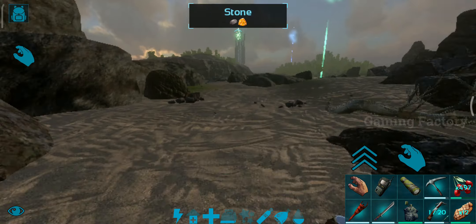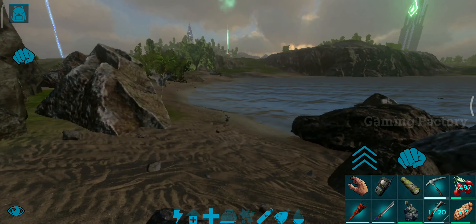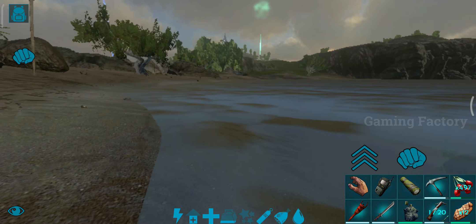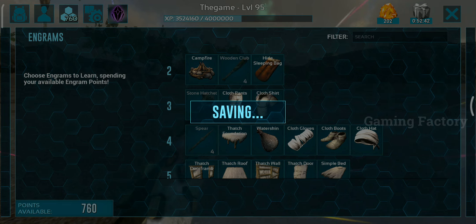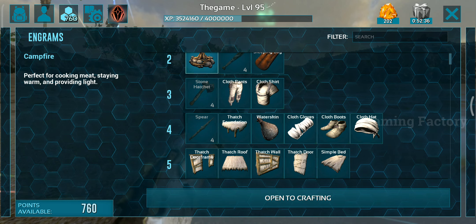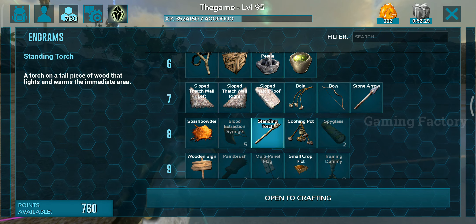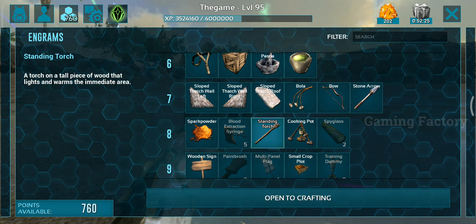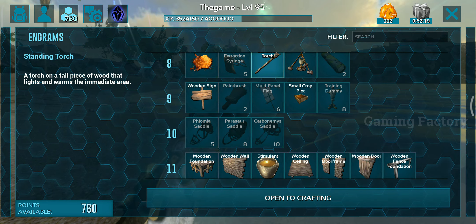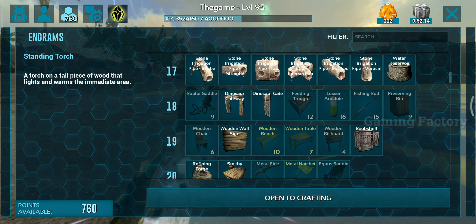We are ready for the incubation method. As usual, there are 3-4 types of encampment heat points. If you scroll down to level 8, there is a standing torch. If you scroll down further, there is a stone fireplace — available at level 28 or 30.